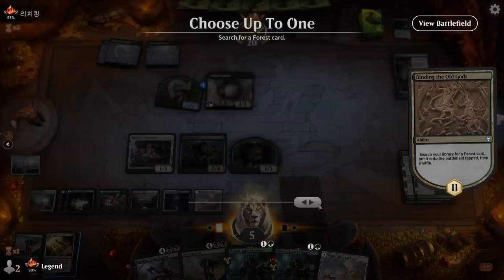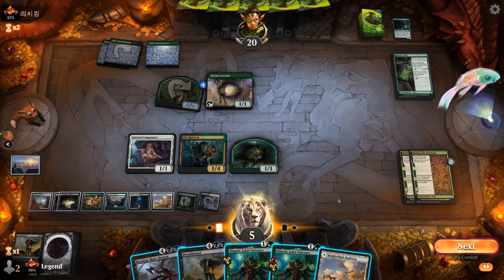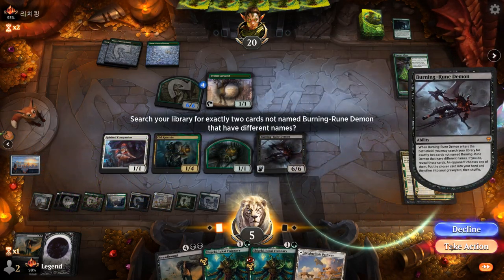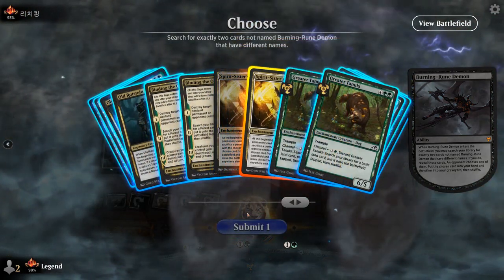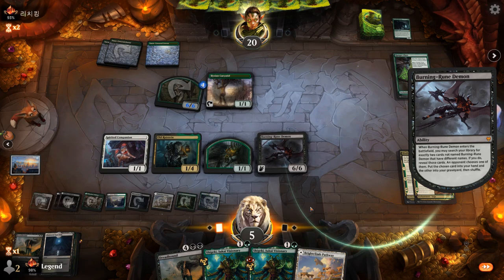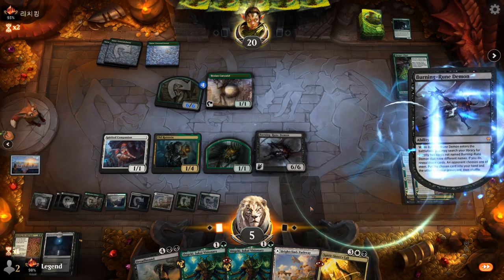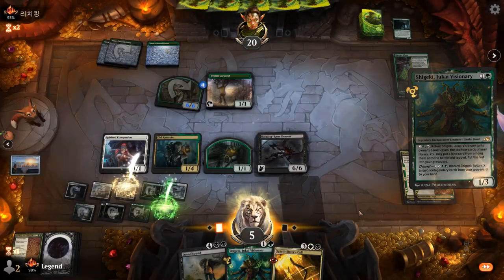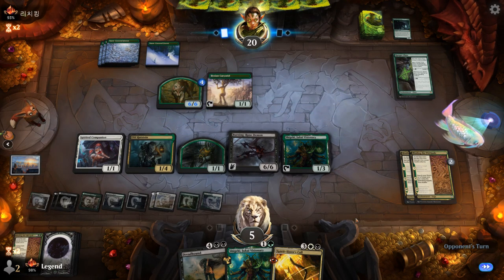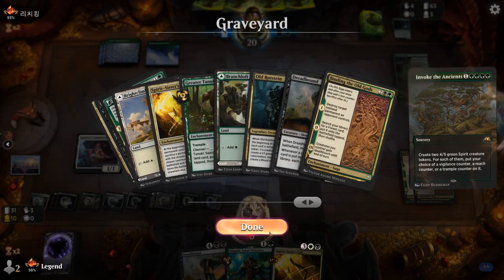We go for double Binding — Liberator can go, then probably get rid of the Trampler. If they have another Massive Might we could be in trouble, so we hang back. Caretakers can make two mana. If they have another pump spell we'd take seven trample, but blocking with Rudstein seems bad. With more lands on the way we could go for Demon over Dreadhound, plus play a Visionary and keep another one to channel. Demon can find Spirit Sisters' Call plus probably another Binding.